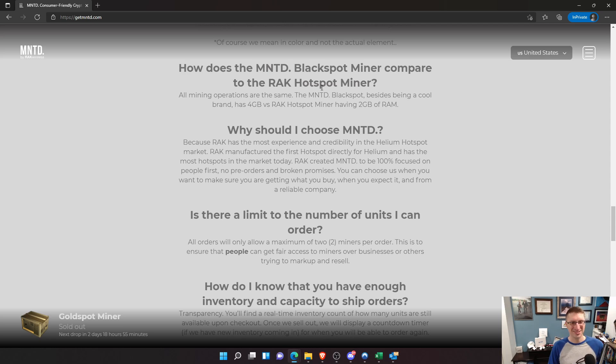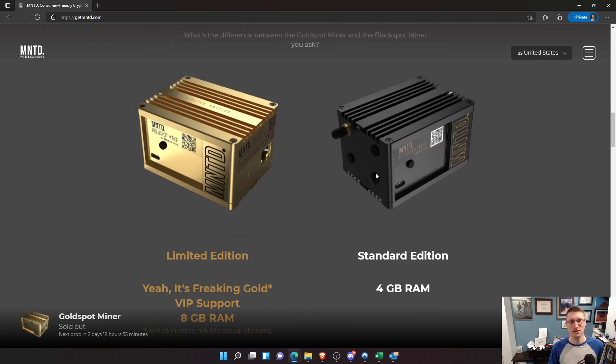We pivot. So that is the awesome Gold Spot and the Black Spot that you've seen. Now what am I going to do with these? I might keep this limited edition for myself — I've never had a limited edition miner other than the OG, which is still pretty darn cool to have. There's definitely room on the People's Hotspot tour for one or both of these. Maybe it'd be good to have the Gold Spot go on the People's Hotspot tour and allow hosts to get that direct channel into Rack for support. The timer shows two days, 18 hours, 54 minutes — very soon to get your next miner.